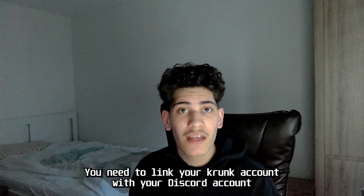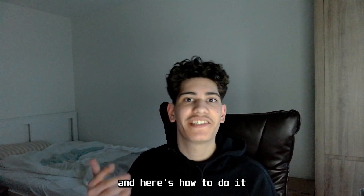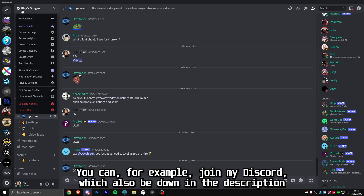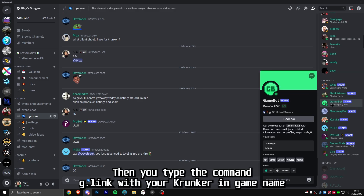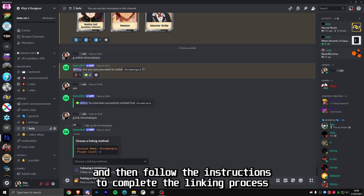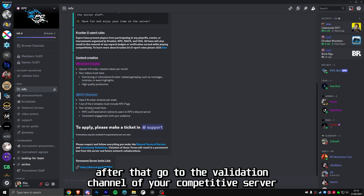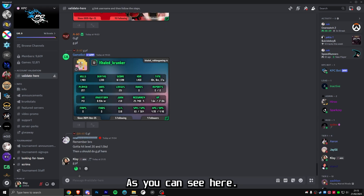Before you can start playing, you need to link your Krunker account with your Discord account. Make sure you're in the Discord server with the game bot — you can join my Discord, which will also be linked in the description. Type the command g.link with your Krunker IGN as shown in the example, then follow the instructions to complete the linking process. After that, go to the validation channel of your competitive server and type g.profile — this tells the bot to check your account.